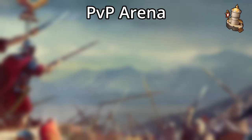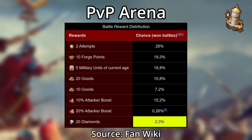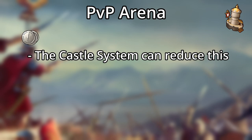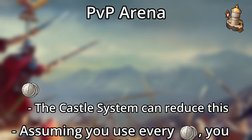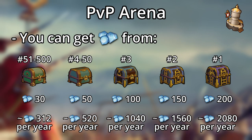We also tend to forget about the PvP arena, but it's not a bad source of diamonds. For each battle, you have about a 2.3% chance of winning diamonds. Attempts regenerate at a rate of 1 per 2 hours, less with the castle system's boosts. Assuming you use every attempt that regenerates, that's about 2,000 diamonds annually. You can also win diamonds from the end-of-week chests, giving you about 200 to 500 diamonds per year if you place in the top 500 to 50 players.